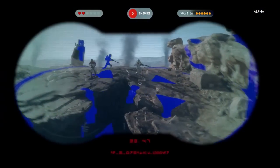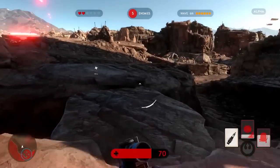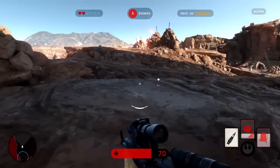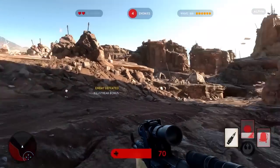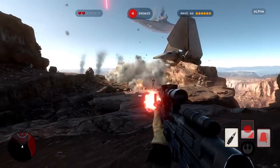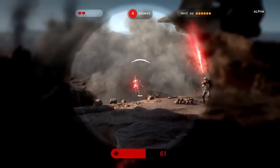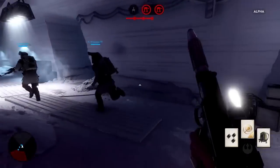Was ich hier noch gesehen habe: im Koop-Modus kann man Air Strikes mit so einer Art Fernglas rufen. Ich denke nicht, dass es das auf diese Art und Weise auch im Multiplayer gibt. Denn im Multiplayer gibt es ja den großen AT-AT. Und wer den AT-AT steuert, der kann auch Air Strikes rufen. Ich denke nicht, dass es da noch so ein Fernglas gibt. Aber ich weiß es nicht, von daher einfach mal überraschen lassen.